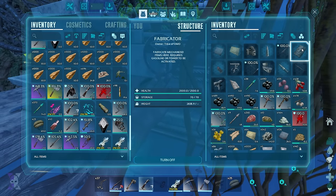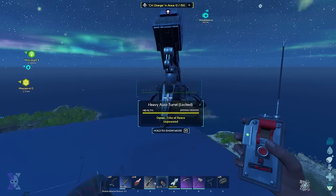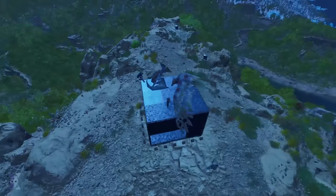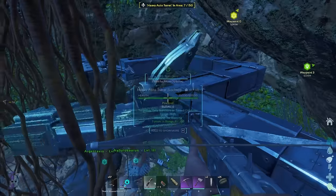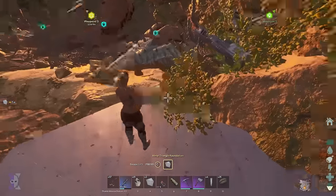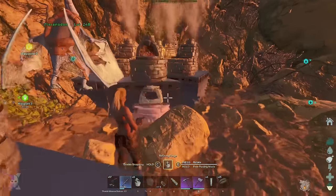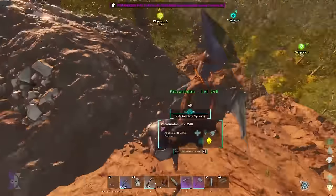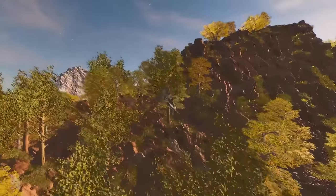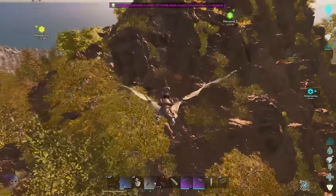I immediately went back to base, depositing all the loot. I also made some C4 hoping the turrets from that base had ARB bullets, but after blowing one up it seemed like they didn't. I came back and used the resources to further upgrade my base, placing extra foundations and forges to speed up my progression. This didn't come cheap, so I went on a farm run. During that run I also found another player farming, and thought I could speed up my progression even more by stealing his farm.